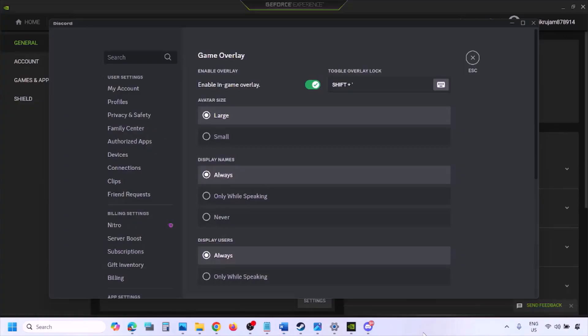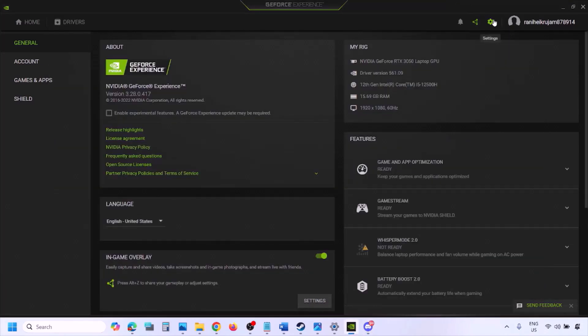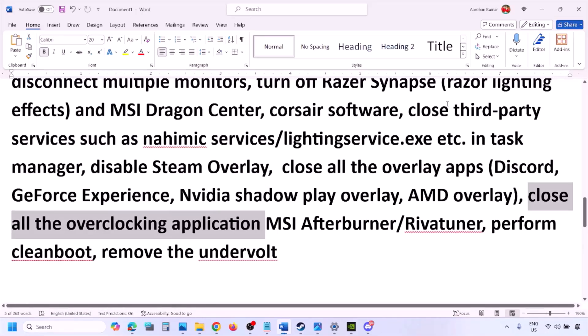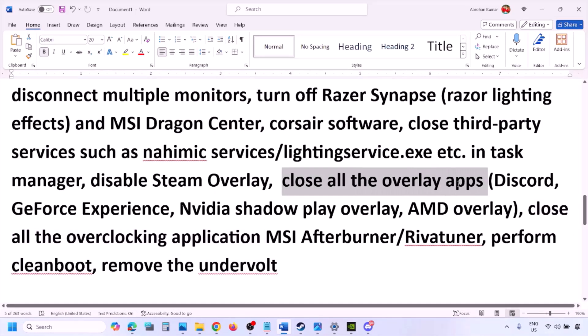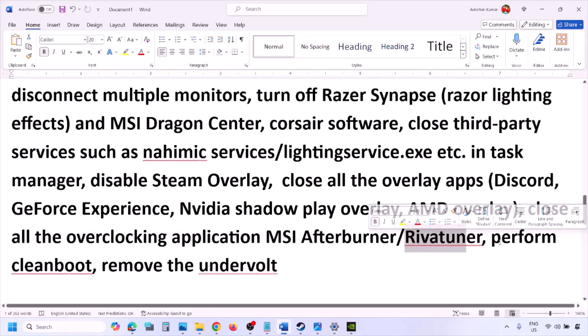If you have Discord running, go to Discord Settings, go to Game Overlay, and turn off Enable In-Game Overlay. If you are using GeForce Experience, click the Settings icon and turn off In-Game Overlay. Close all overlay applications including Discord and GeForce Experience. Also close all third-party applications visible in the system tray. Close any overclocking applications — for example, right-click MSI Afterburner and close it, and close RivaTuner if it is running.